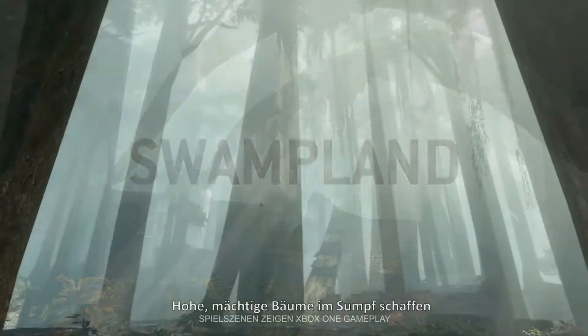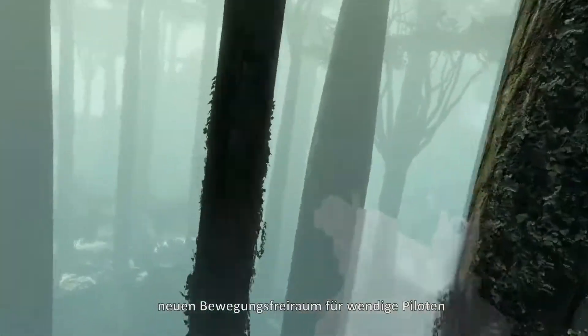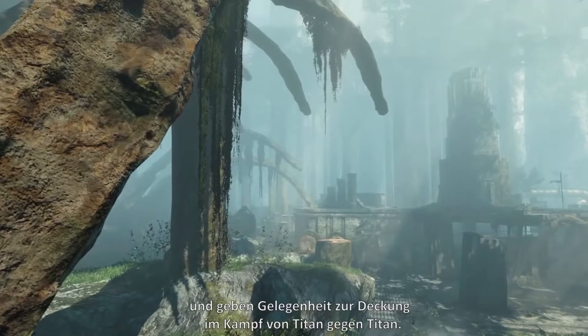Swampland. Tall, massive trees throughout the swamp provide new movement opportunities for agile, resourceful pilots, as well as intermittent cover in Titan-to-Titan combat.